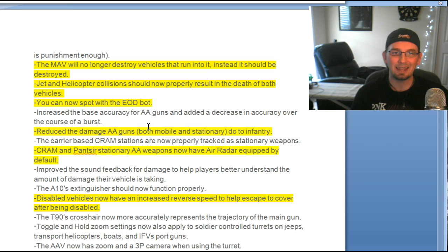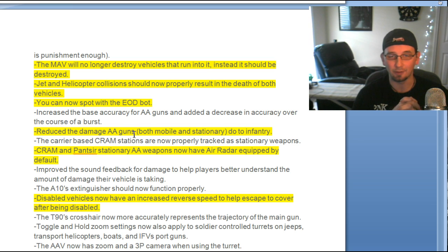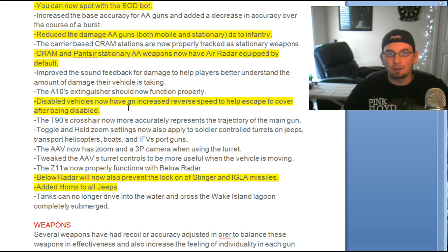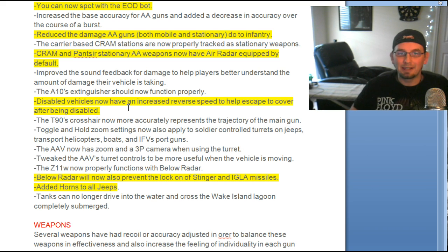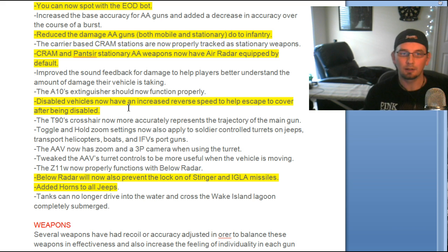Reduced the damage of AA guns to infantry — a lot of people like to jump on the anti-air weapon on certain maps and mow down infantry, so that's going to be a lot less effective. Stationary AA weapons now have air radar equipped by default. Disabled vehicles now have increased reverse speed, so if you're trying to get away from a bad situation while disabled, you can back up faster. Below Radar now prevents the lock-on of Stinger and Igla missiles, so more reasons to attach that to your jet. And jeeps now have horns added.